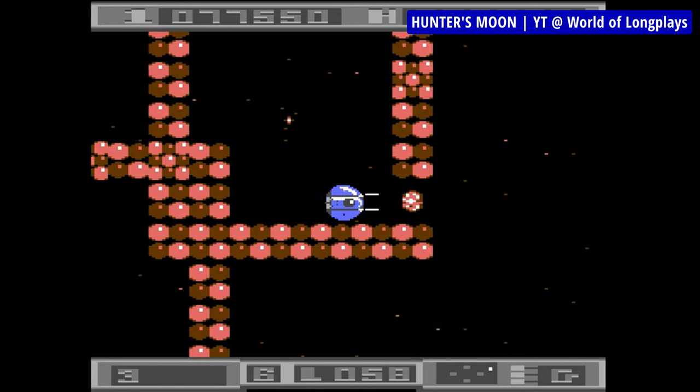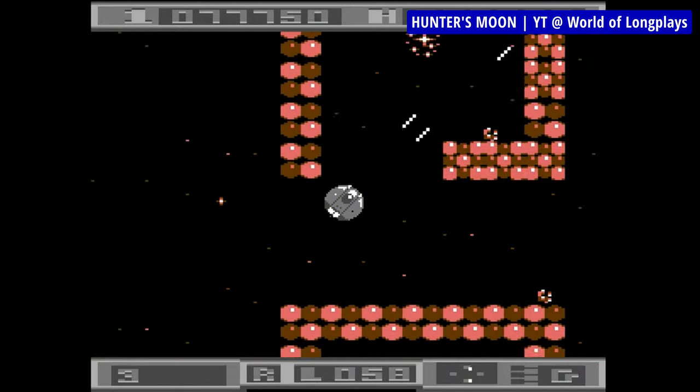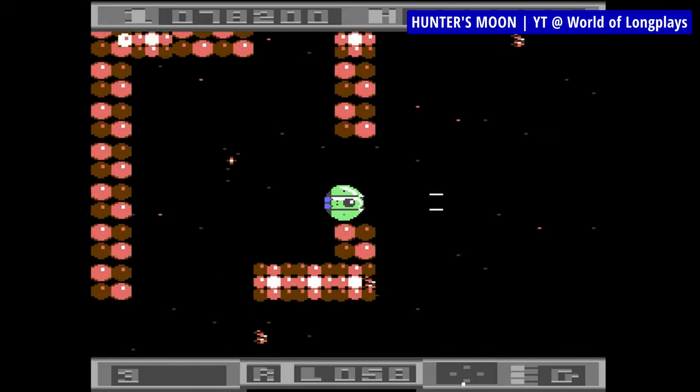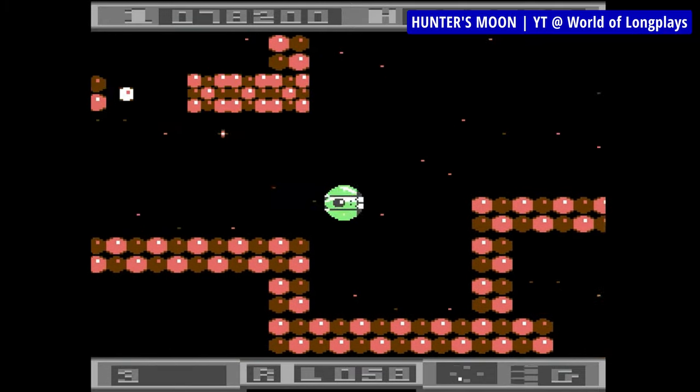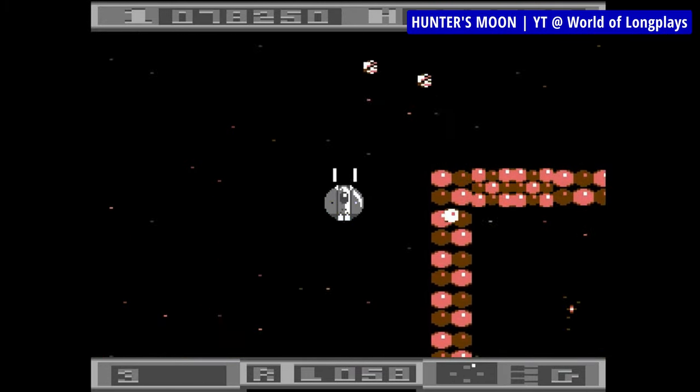The backgrounds in Hunter's Moon are rather plain, though you can't really expect much more from literal space. But the sprites for your ship and enemies are of really high quality and nicely animated. And the same can be said about the sound — not that it's nicely animated, but that it is well-fitting and of high quality.